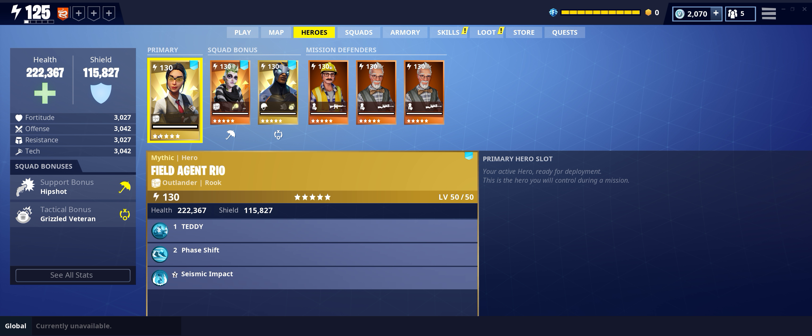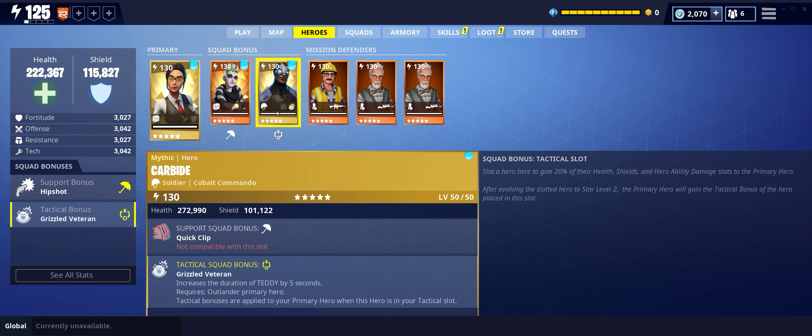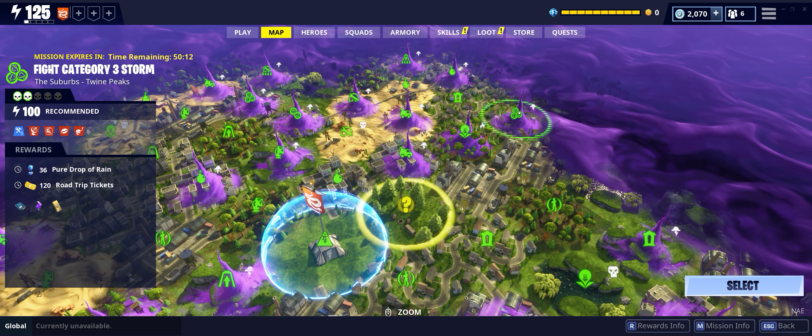Let me share the setup I'm running. Since she focuses on pistol damage, I went ahead and put in the support bonus Ranger Beetlejess, which has Hip Shot — pistol damage by 24%. So on top of that 24%, after my phase shift ends I get 50%, which is almost 74-75% more damage with the pistol for those couple of seconds. For the tactical bonus I have Carbide, which increases the duration of Teddy by another 5 seconds, so I now have a Teddy for 35 seconds essentially.